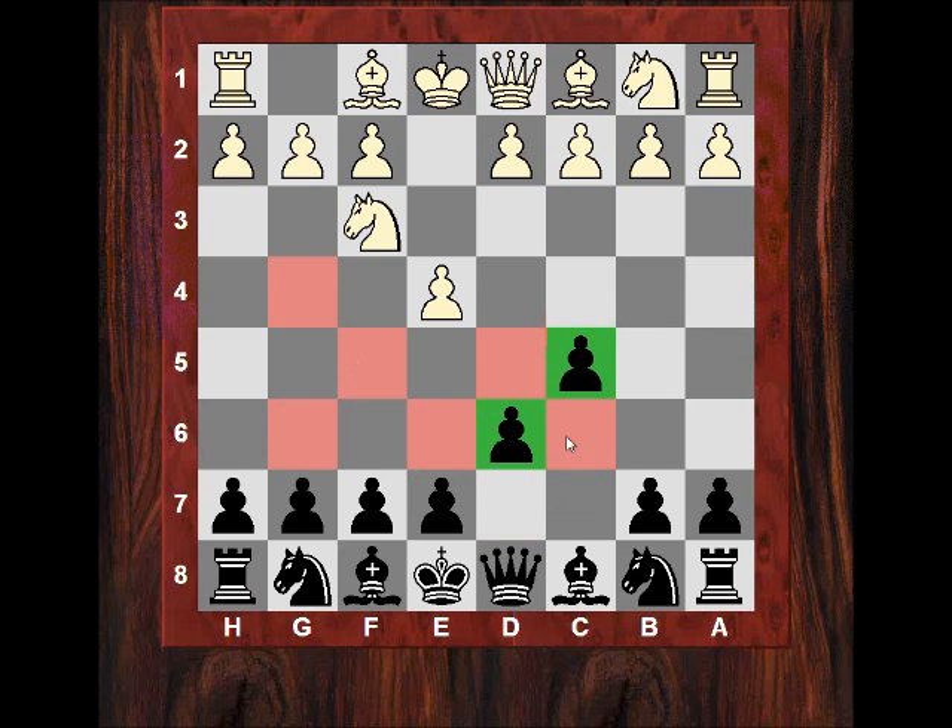All of these light squares are potentially weaker. You could say the complex of squares — not just one square in particular, but the complex — is potentially weaker. Are you aware of that possibility? Because I think it's actually very useful to consider.